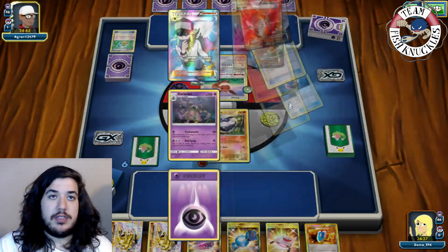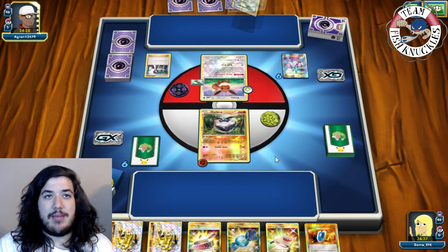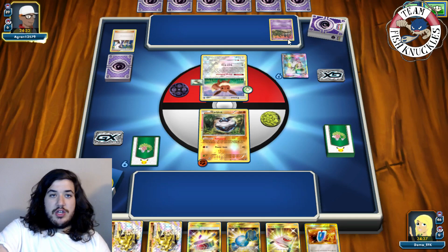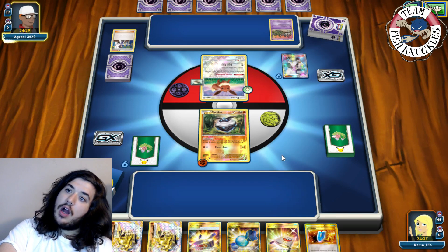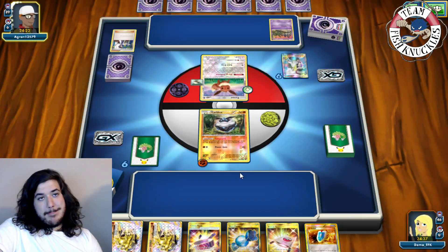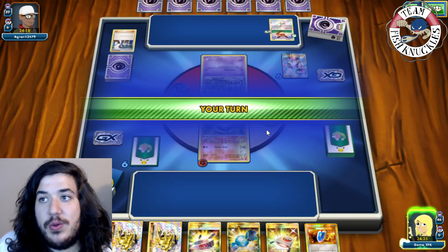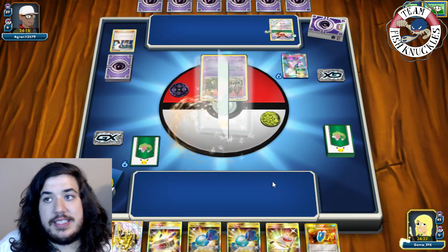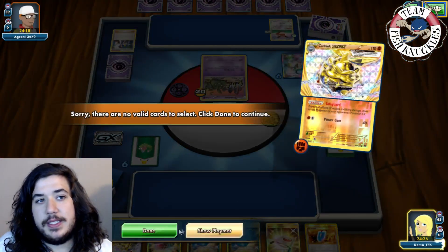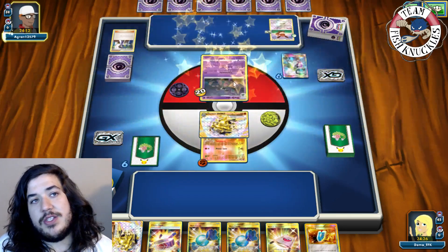We play Town Map and draw a Sycamore. This is an Espeon deck but he doesn't have any Espeon prizes yet so it won't matter too much. Opponent retreats to Tapu Lele and passes. This start is actually really good — though I realize I should not have evolved this turn.